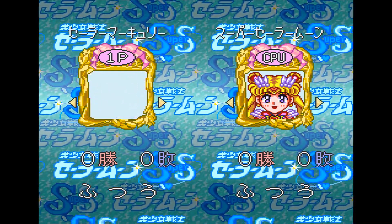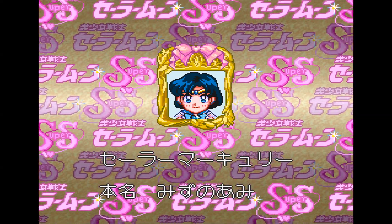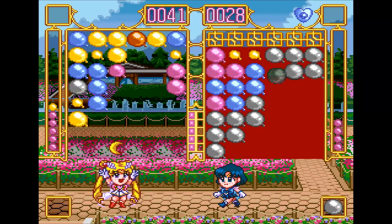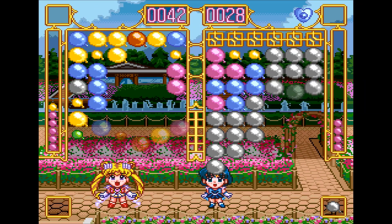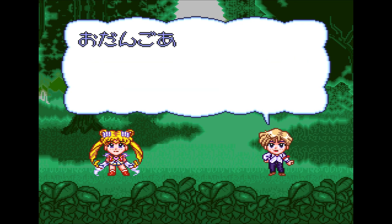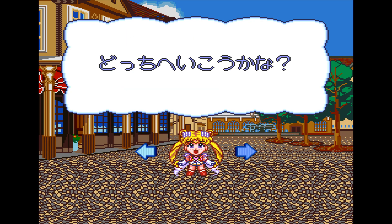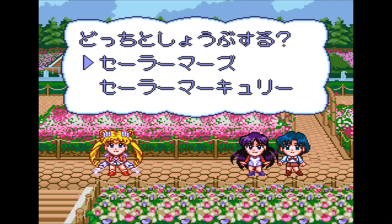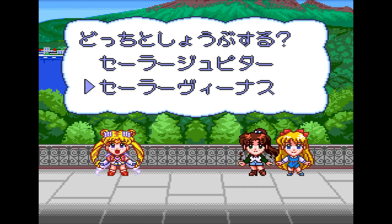Versus play has nothing special, but story mode is a bit more interesting — in it you can choose from a few characters, but not all of them, and you need to defeat other characters by filling up their play field. You will see simple dialogues before each fight, and at some points can choose different paths, like left or right, where different characters will wait for you. But it is meaningless, because in the end you will need to defeat all of them.